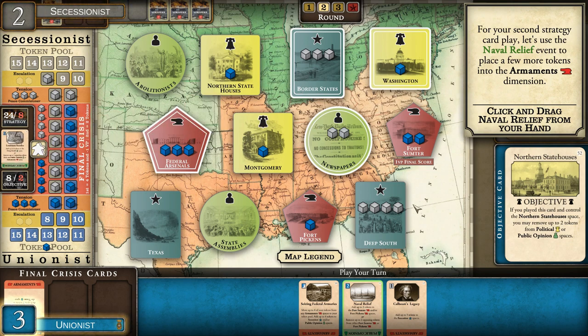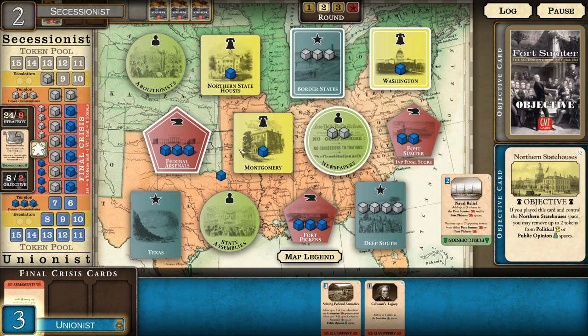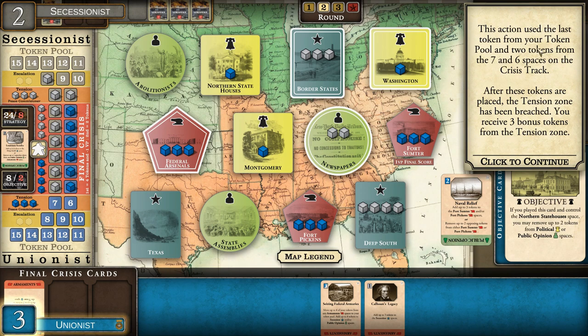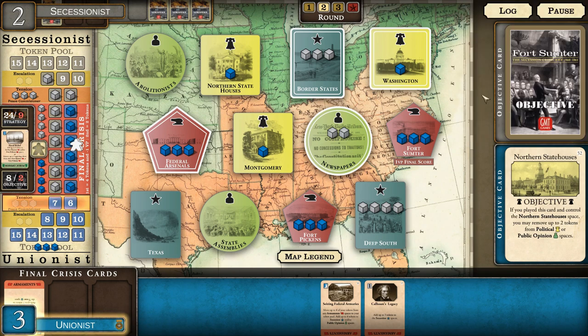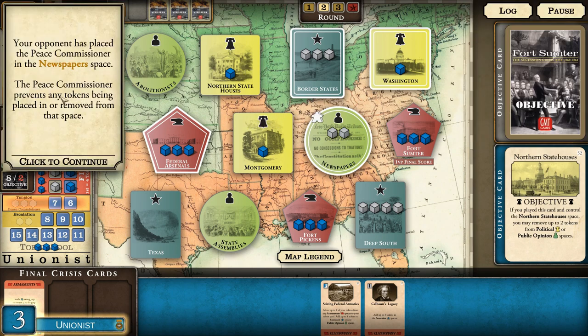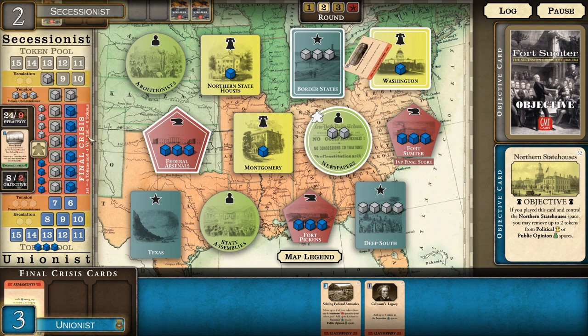Second strategy card: Naval Relief to place a few more in the armaments dimension - two in Fort Pickens and one in Fort Sumter, giving us three in all of them. This action uses the last token from the pool and two tokens from spaces seven and six, breaching the tension zone - we receive three bonus tokens. When a player breaches the tension zone for the first time, the opponent is allowed to place the peace commissioner token on any map space. The peace commissioner prevents any tokens from being placed in or removed from that space. The opponent protected their newspapers space, ensuring control of the newspaper space and public opinion pivotal space.